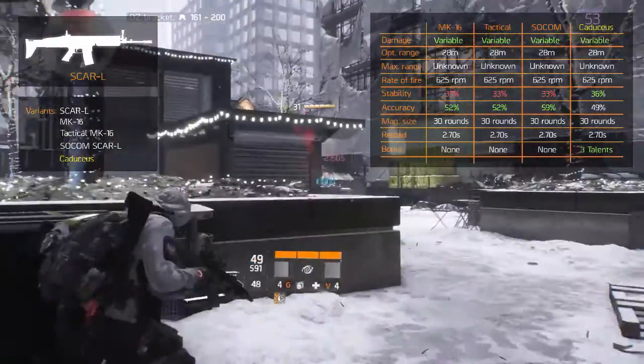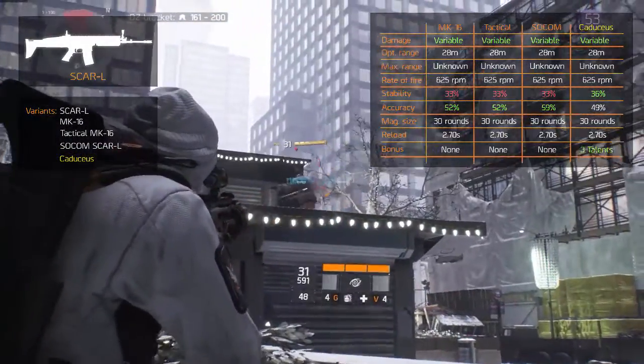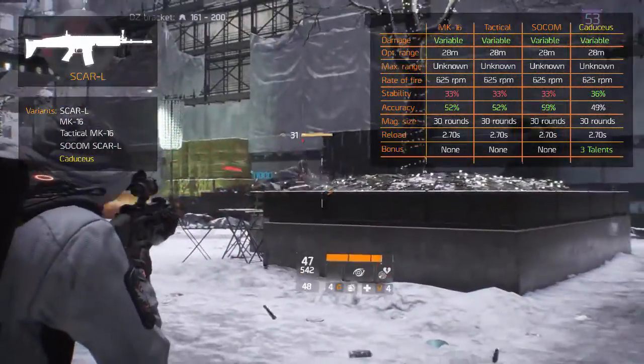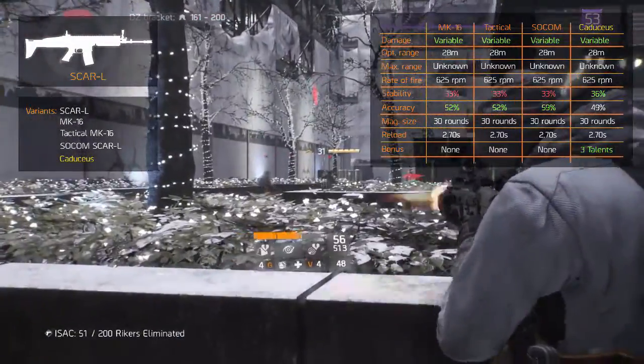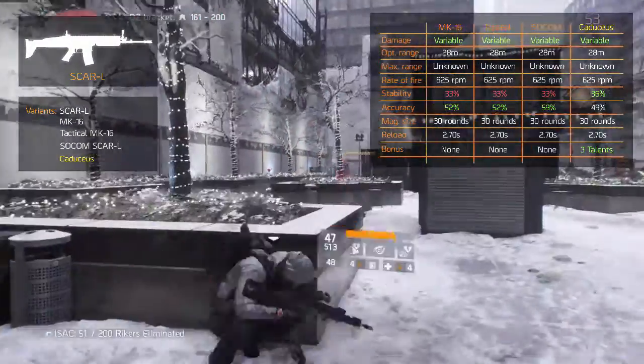The final version is the high-end Caduceus. Aesthetically, it boasts a black and blue weapon skin with golden accents. Statistically, it has better damage. However, it gets 3 fixed weapon talents that are normally not available to other assault rifles.